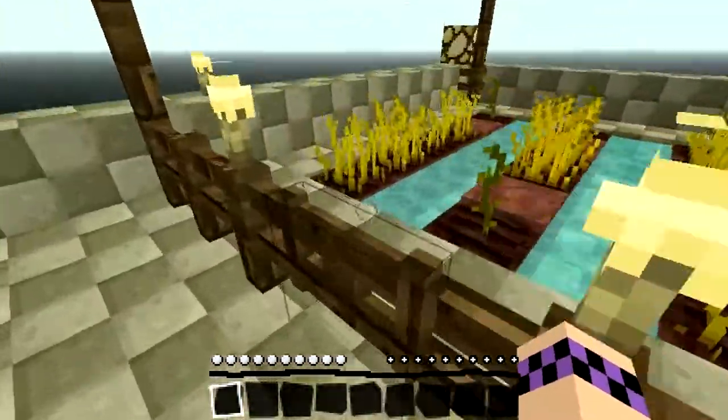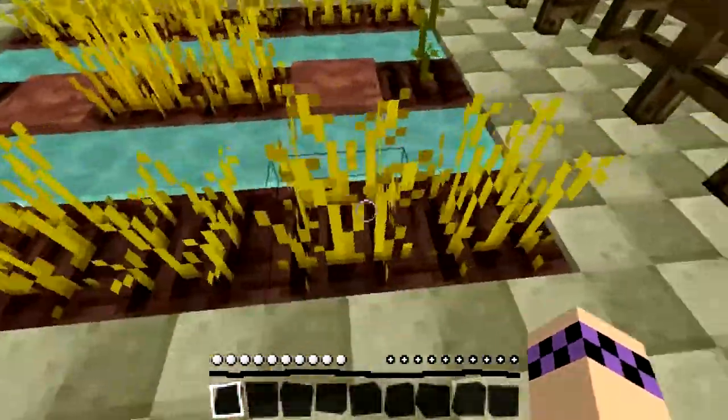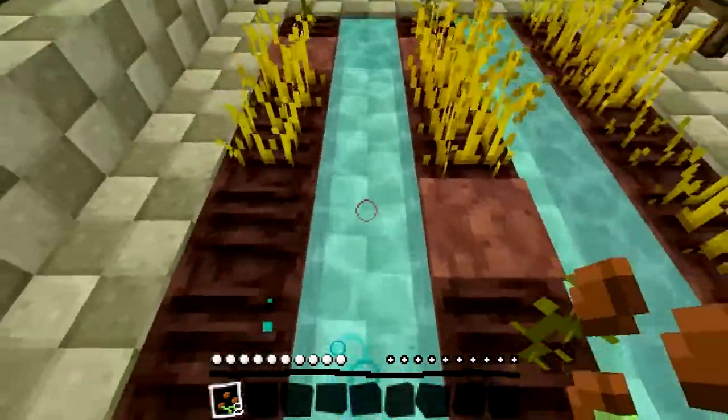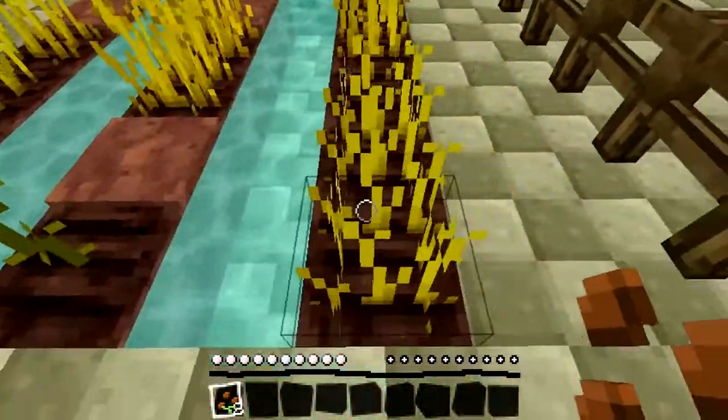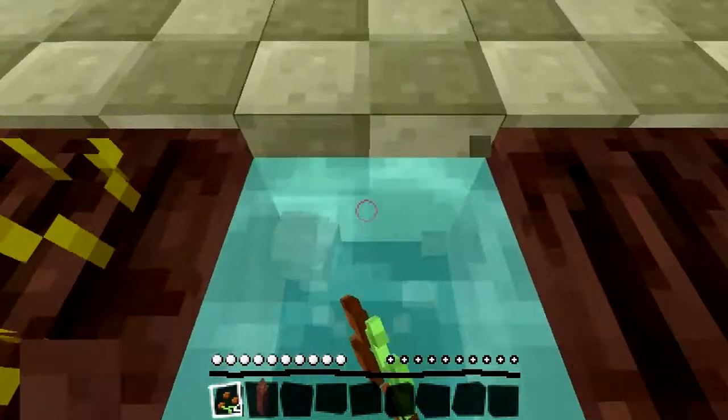So what we're going to do is, if we can place one, we're going to get rid of these edges and then we're going to make this a regular dirt. Hopefully I don't lose that.